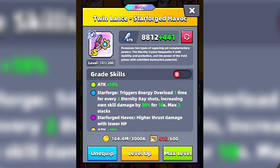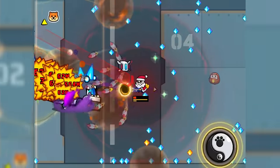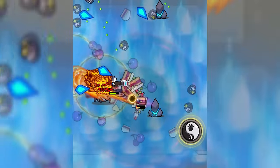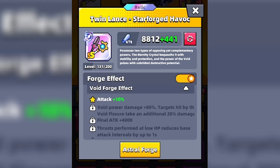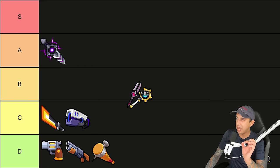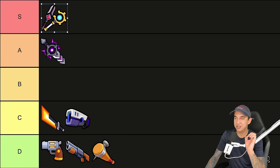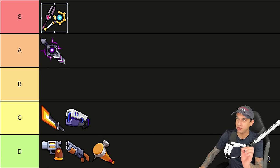Next, we have the newest weapon in Survivor.io — an SS Relic called Twinlance Star Forged Havoc. This thing is absolutely nuts. It can get you a lot of damage all over the game: in Ender's Echo, in stages, and in the Clan Expedition Boss Phase. It has multiple Astral Forge effects — one side for Eternal and one side for Void. If you unlock this, you can also get the weapon to start at three stars, making it easier to evolve. Twinlance is the best weapon in Survivor.io and certainly has to go in the S tier. It has knocked off the Sword of Disorder, and I recommend everyone who plays this game to go out and get it, even if you're a free-to-play player.